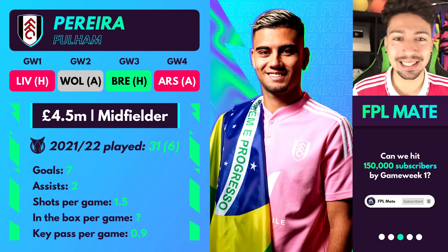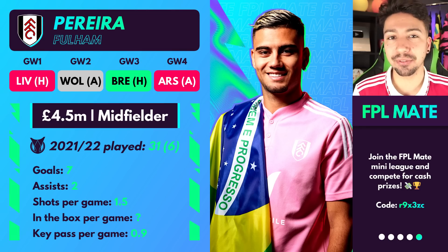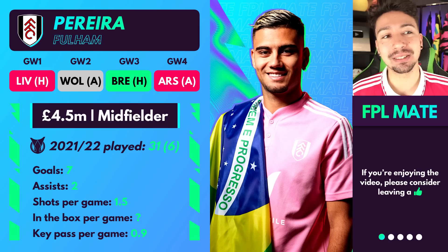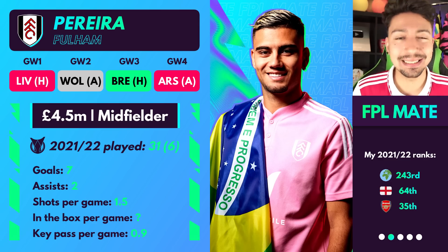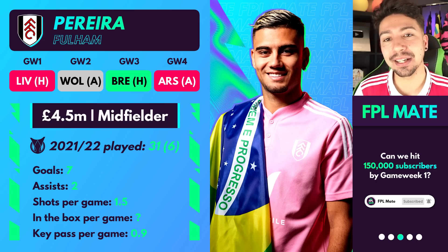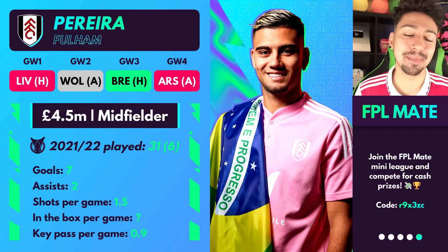Pereira had to move to a different team, and Fulham was the destination of choice. He's coming to Fulham to replace the outgoing Carvalho, who signed for Liverpool. We're expecting Pereira to get a lot of game time — pretty much every single game week as a first-choice attacking midfielder, capable of getting a few goals and assists. We've got to manage our expectations; he's probably not going to be a world beater in this Fulham team. But remember, he was a first-choice player for Manchester United just a couple of seasons ago. It's only a couple of seasons later, and after a really successful loan spell elsewhere, this could genuinely be a player who scores you a decent amount of points.